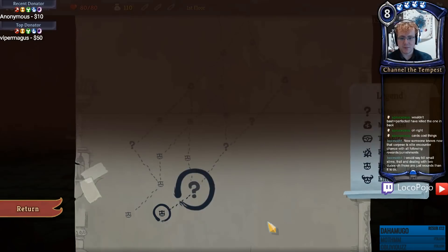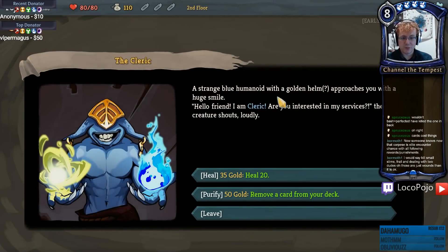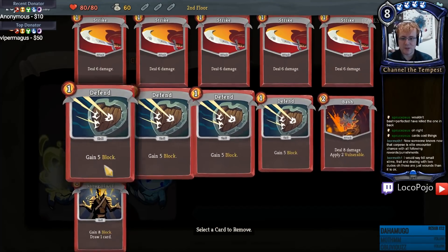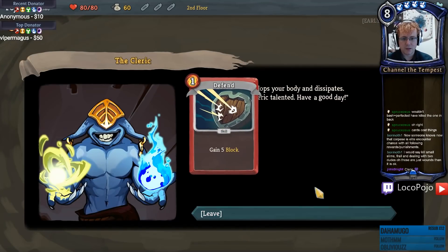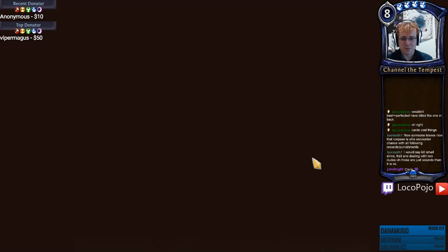Shrug It Off is the card I'm looking for for defense. I think we'll go ahead and use that. Our first encounter: a strange blue humanoid with a golden helm approaches with a huge smile - 'Hello friend, I am Cleric. Are you interested in my services?' He can heal 20 or remove a card from my deck for an extremely cheap price. That's very good. Since we have the block now, we can ditch the Defend. Cleric, talented - have a good day!